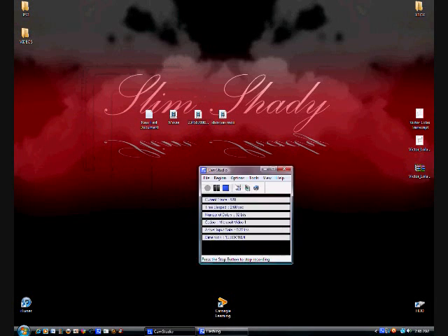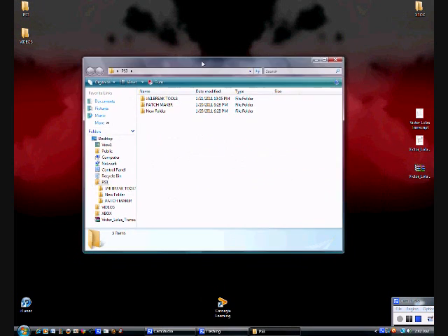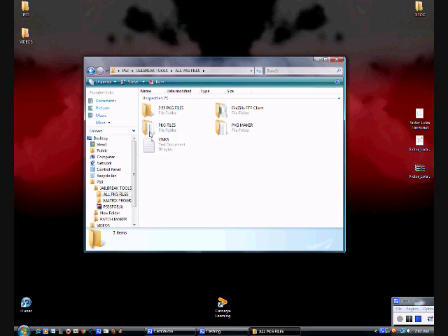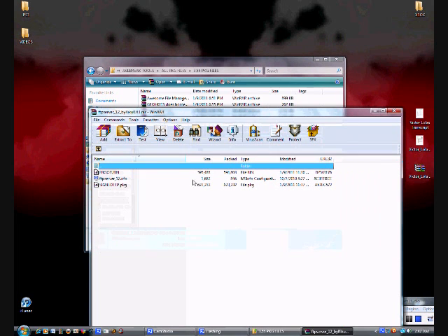Hey guys, golden bulldog 159 here. Today I'm going to show you how to get and use an FTP server and FileZilla client on your computer and on your PS3. The first thing you want to do is download FileZilla client. The download link will be in the description, and more links will be in the description too. I only use FileZilla.